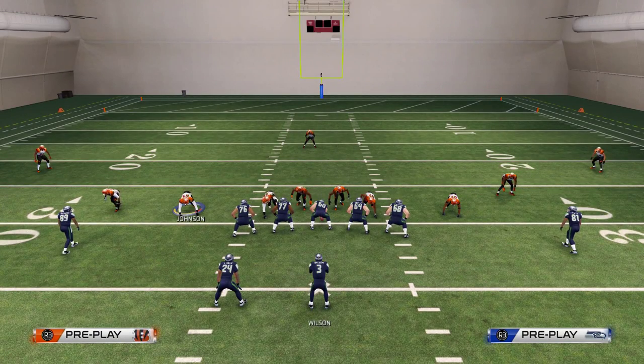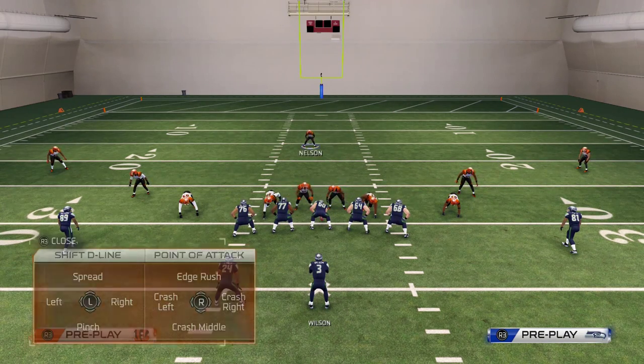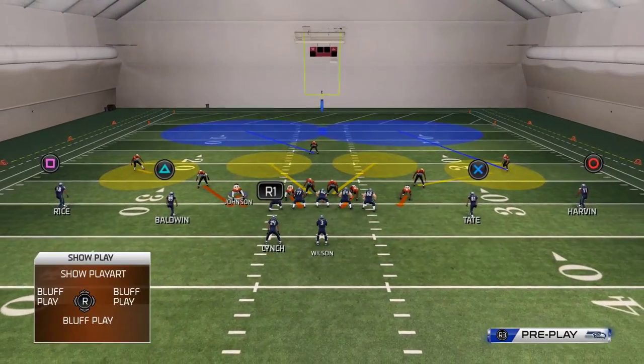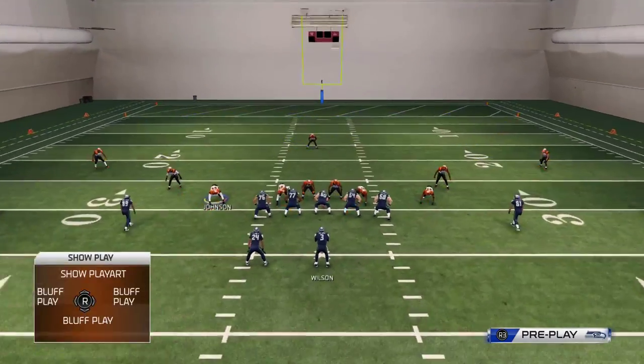Basically what we want to do is come out in the sugar to disguise and set up my depth chart there. We do a little RB sub action. We like to pinch our linebackers, baseline crash our line down. We like to re-blitz or man up Johnson on the slot, and re-blitz our right-of-screen defensive end.